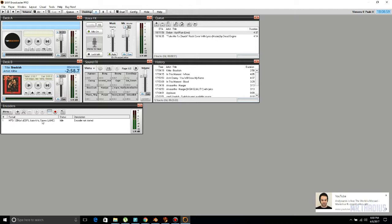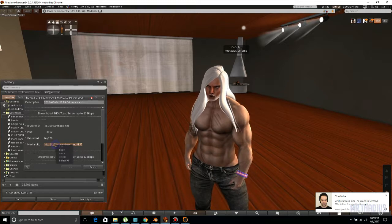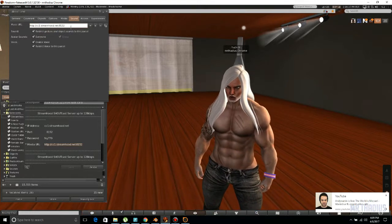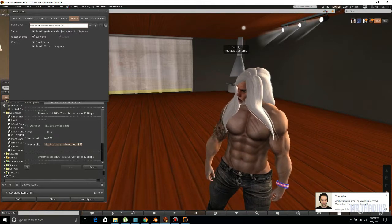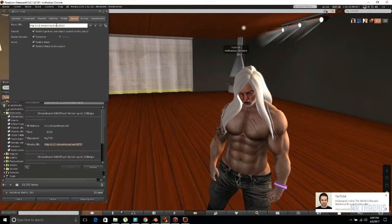As you can see, it has come up right here. First thing you want to do after you've got that done — highlight it and click the play button. We are looking for status: encoding. Now that it is encoding, we will come back in here and copy the media URL, which is also the land URL. Go to sound, then Music URL. You don't want to do this everywhere you go — this is just showing you basically how it will work. You will normally give this to the DJ manager, the owner, or the GM and they will put it in.